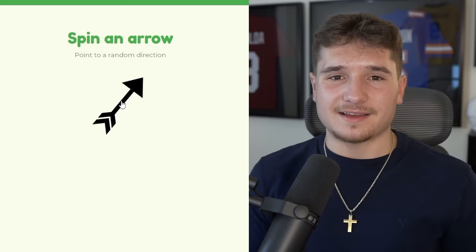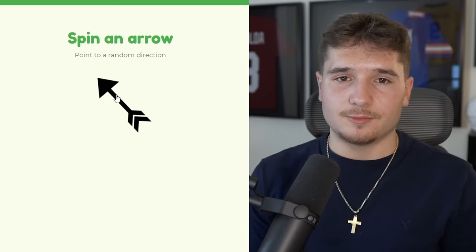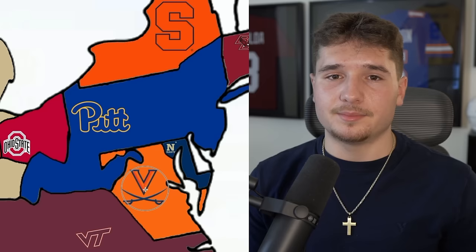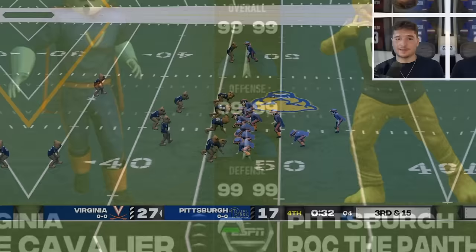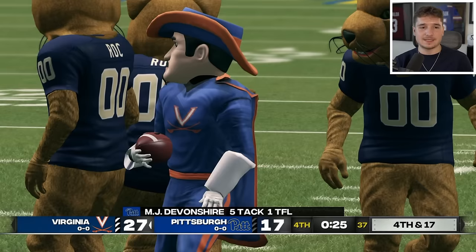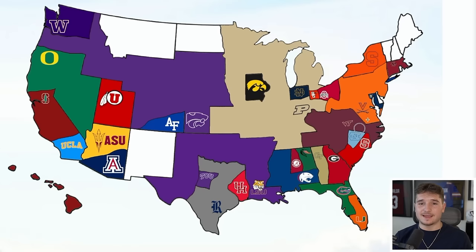I feel bad for Kansas State — not only do they have some of the most territory and the wheel keeps landing on them, but they just got blessed because the arrow simply pointed them to more land. They've avoided having to play at least for now. Now we're headed back to Virginia, where the Cavaliers won one game against the Terrapins but now they're trying to beat Pitt too. As time runs down they're running out the clock with a 10-point lead. These Virginia schools have been a different breed in mascot imperialism — if they stay alive they could take over the entire east coast.